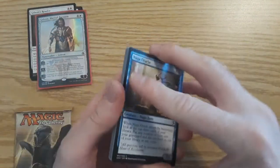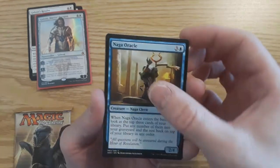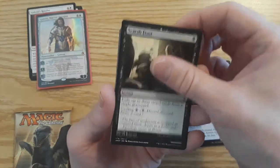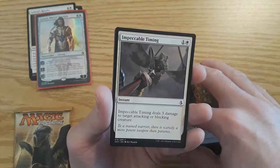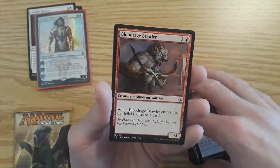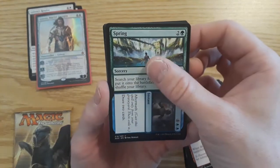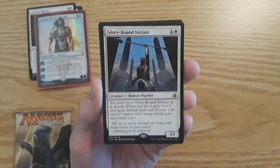These booster packs are inserted in the planeswalker decks so you can play the deck first and then open the packs to see if you can get anything to make the deck better. First pack: Nagas Oracle, another Cartouche of Zeal, another Sparring Mummy, Hekma Sentinels, Scarab Feast, Ornery Kudu, Evolving Wilds, Cartouche of Strength, Impeccable Timing. First uncommon: Lord of the Accursed (Zombie). Bloodraged Brawler, and Spring to Mind is the last uncommon. The rare is another Glory-Bound Initiate — I'll take that! Not bad.